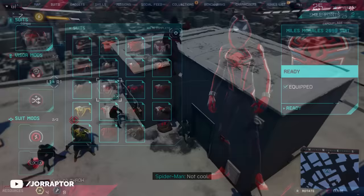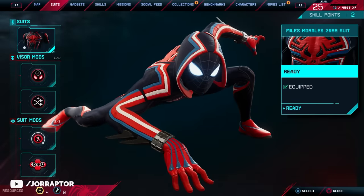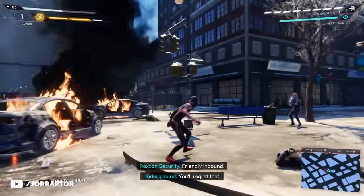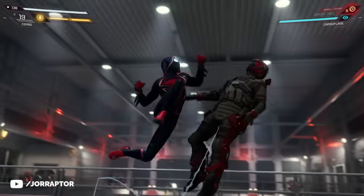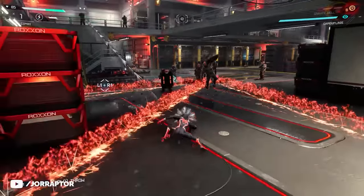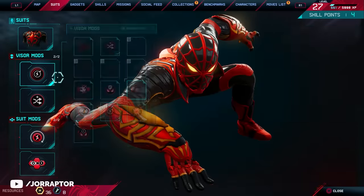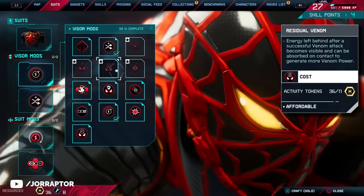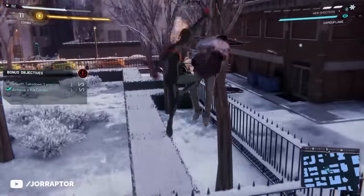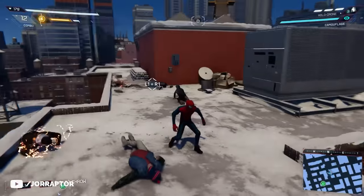At level 12 we can craft the Miles Morales 2099 Suit with glowing eyes that really set it apart. I love the spider on the chest, the dark blue mask, and the sort of horns on the arms just like the 2099 Black Suit from Peter. The suit mod is quite nice against Roxxon enemies — they can do a suppression attack that makes Venom powers unavailable, but with this mod the duration is reduced and you can also use camouflage to immediately get rid of the effect. Good to note: suit mods and Visor mods work the same way — they both give passive effects and you can equip two of each, so instead of suit powers you now have four mods that change gameplay quite a lot.